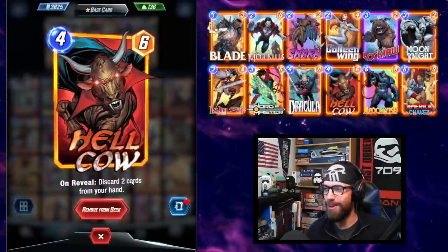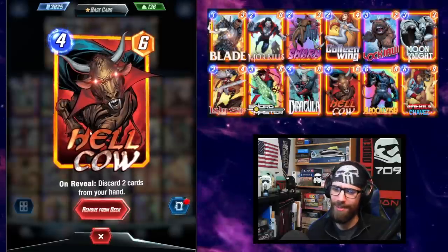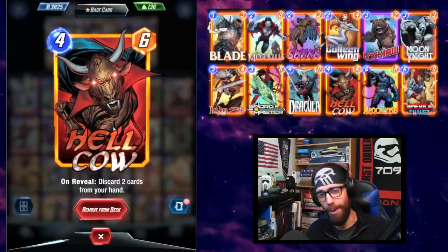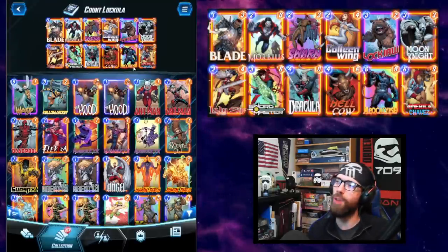We also have Hellcow — on reveal, discard two cards from your hand. I always laugh at Hellcow; the idea that Marvel made this character is hilarious, but Hellcow is very solid for getting those extra discard activations.